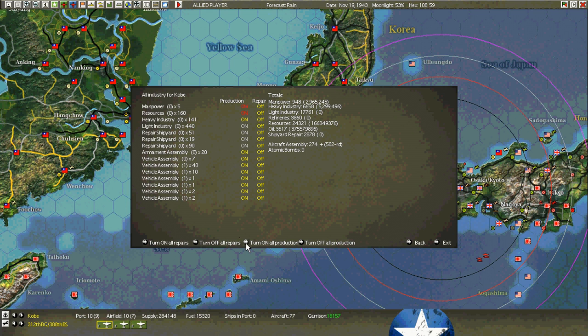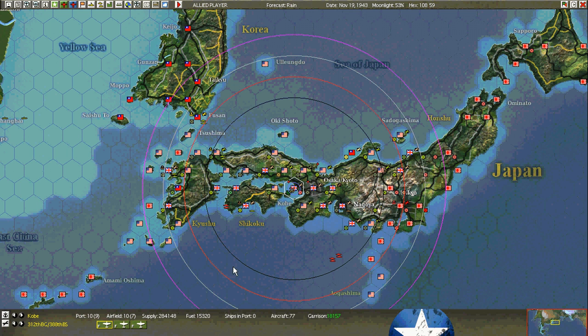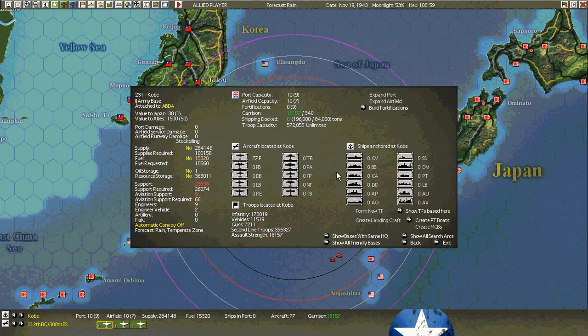Turn on all the production, except for the heavy industry. That's as clean as it gets — a couple of vehicle points destroyed. Right on the money. 284,000 in supplies up here. The base is ours. Nothing to build.